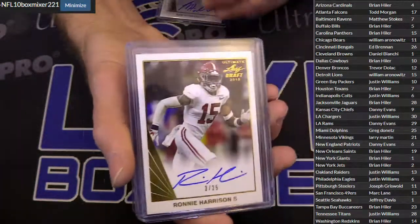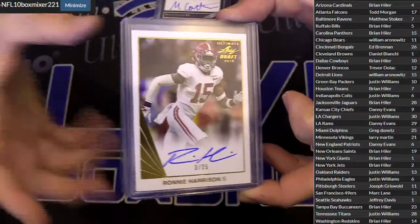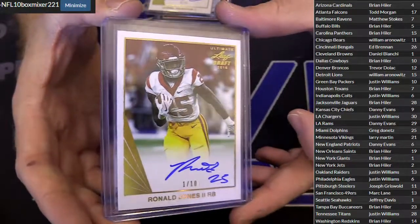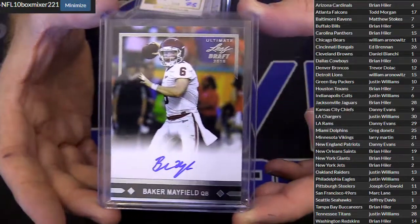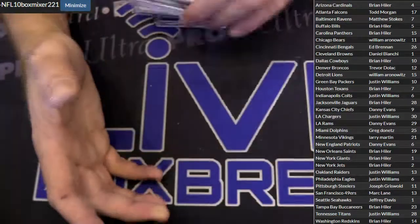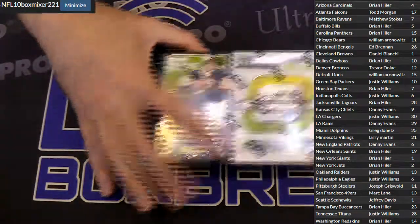Washington for Brian — Ronnie Harrison, 3 of 25, for the Jags, Brian. I probably know the last two. That's nice, 1 of 10. Ronald Jones for Brian. And yeah buddy — Baker Mayfield! Let's go, Daniel. The number one Cleveland preference pays off with the quickness.